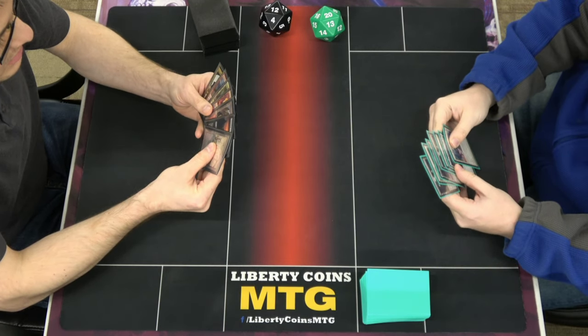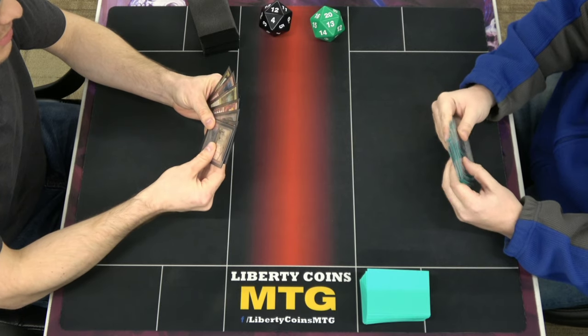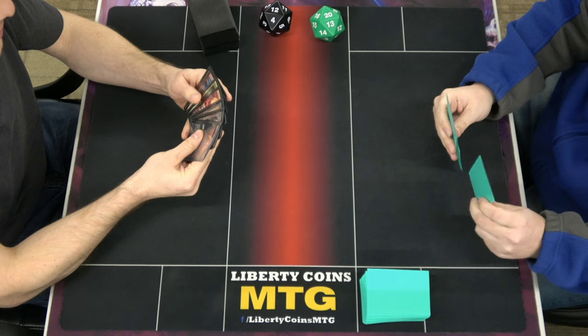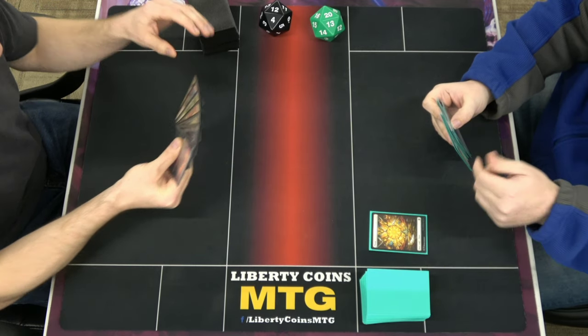Welcome back, everybody. This is our third and final round for the evening. My opponent won the die roll — I've lost all of them — so he's on the play. We're going to start with a Flames and pass turn.